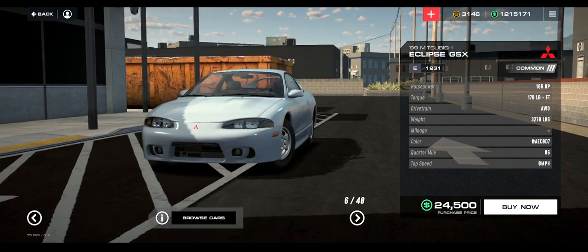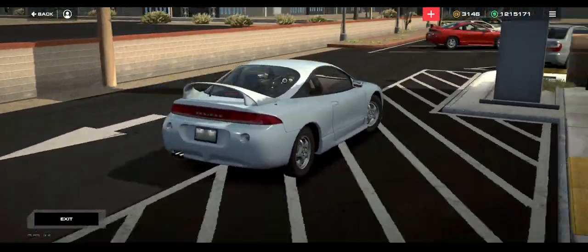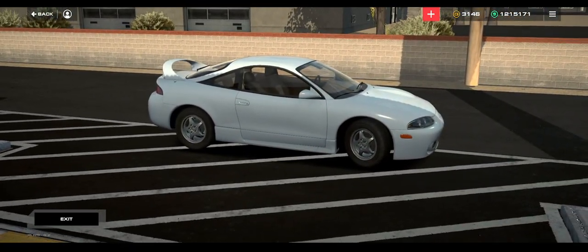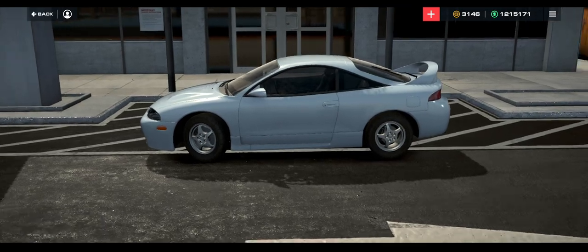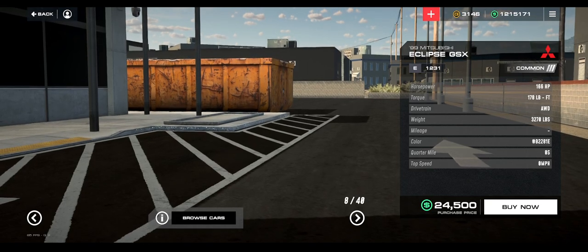Let's get to an Eclipse - let's go through all the cars that we see here. We got the Eclipse, which is sick. I'm so glad that they brought this variant in. I can't wait until the potential option of doing custom graphic wraps and vinyls comes to the game, and somebody makes the Paul Walker Eclipse.